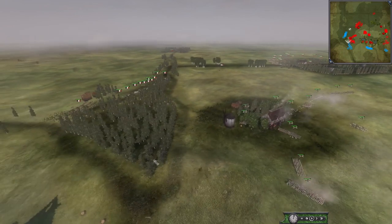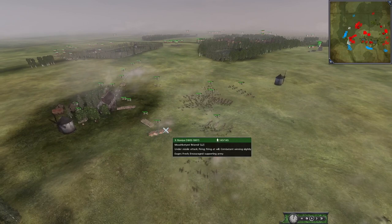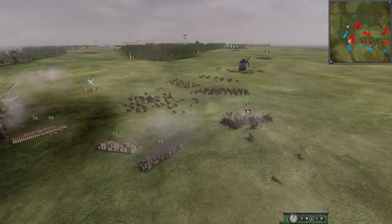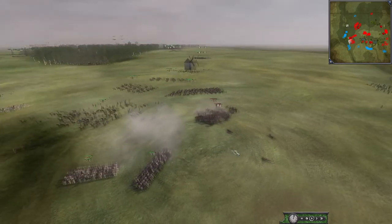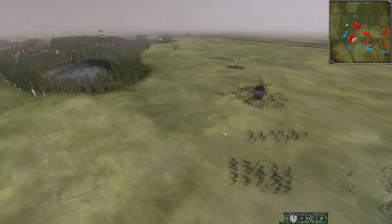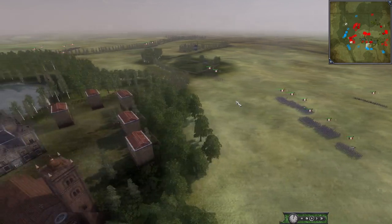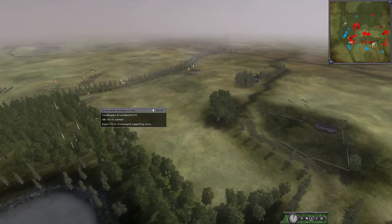France looks like it is going to start advancing. Here we go — France is actually going to go in. These Musketeers getting some volleys off on the side of this unit. The general isn't inspiring this unit necessarily. So here's the rest of the French army — we have Solt, and he was looking like he was advancing for the town, maybe not anymore. Maybe it's because he saw that Pumont is coming on the flank.